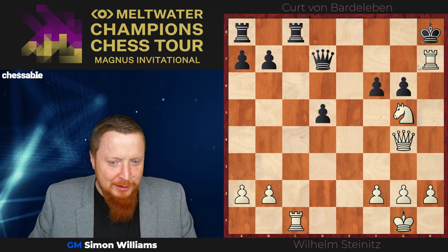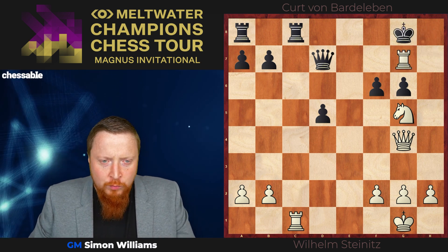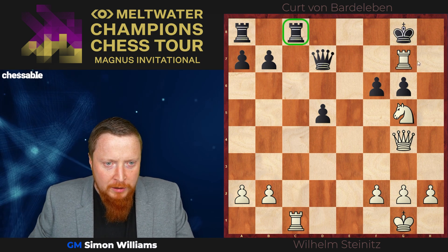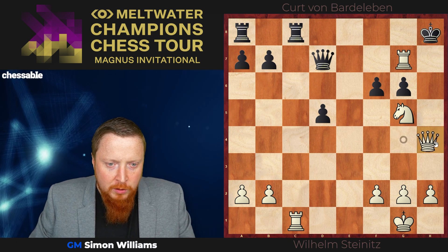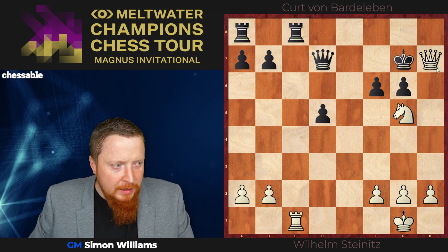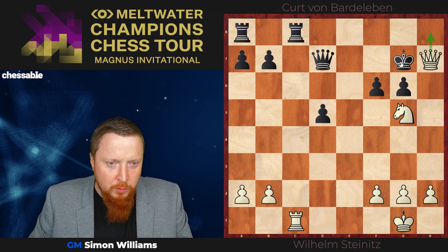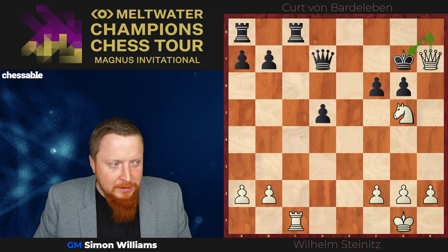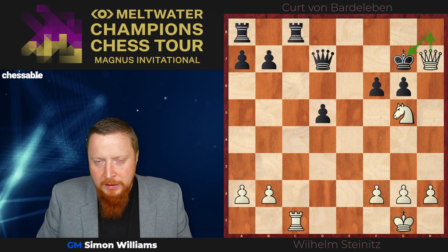The point being: if the king goes back, you know now why this rook can't be taken — because either the rook there drops or the queen drops. And if he does go back, the queen can now get into the position. I'll let you guys work this one out. It involves some queen checks. But a beautiful combination from Steinitz — and if you saw all of that, congratulations.